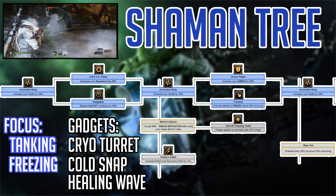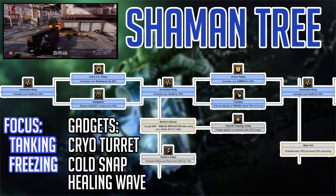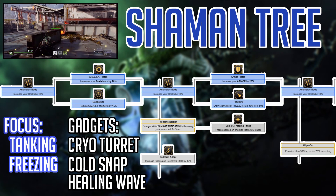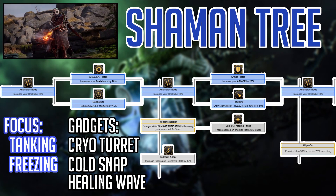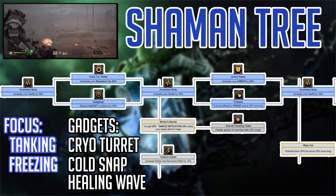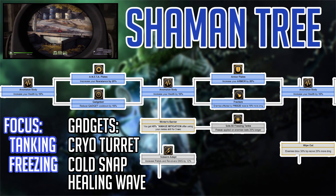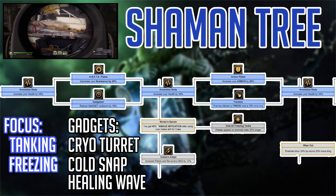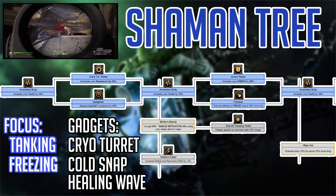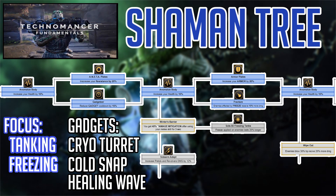I want to make sure that I'm freezing everything on the battlefield. We come to another Anomalous Body, and from here we can go down into the Destruction Tree with Winter's Barrier Link Skill, which happens to be a Keystone Skill, giving you 40% damage mitigation after using your melee for 3 seconds. I think this is a crazy skill — it should have been part of the actual Shaman Tree — but we'll have to wait and see if it can be permanent or not.